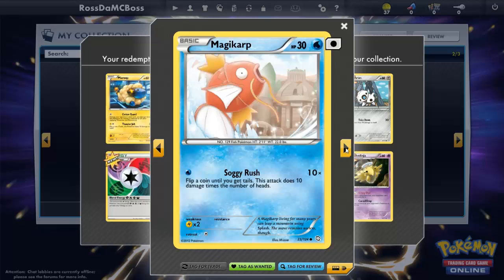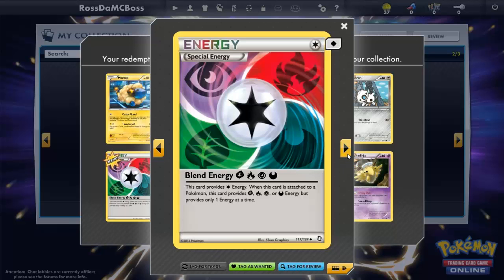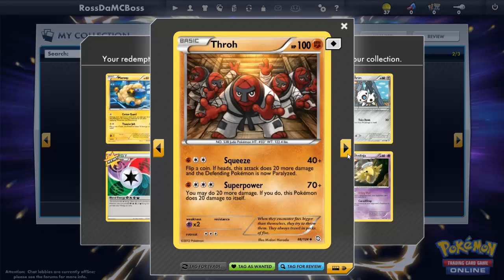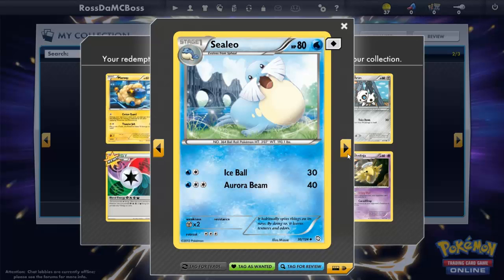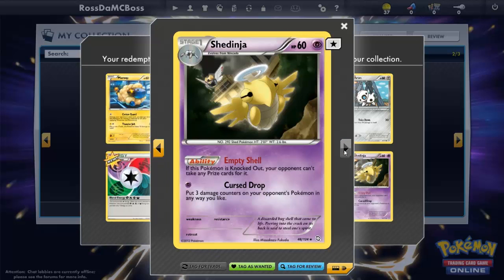...got Gothita, got Magikarp — it actually does some damage, jeez. We got an Aron, a special Blend Energy, a Claw, Cilan, an electric foil which is nice.